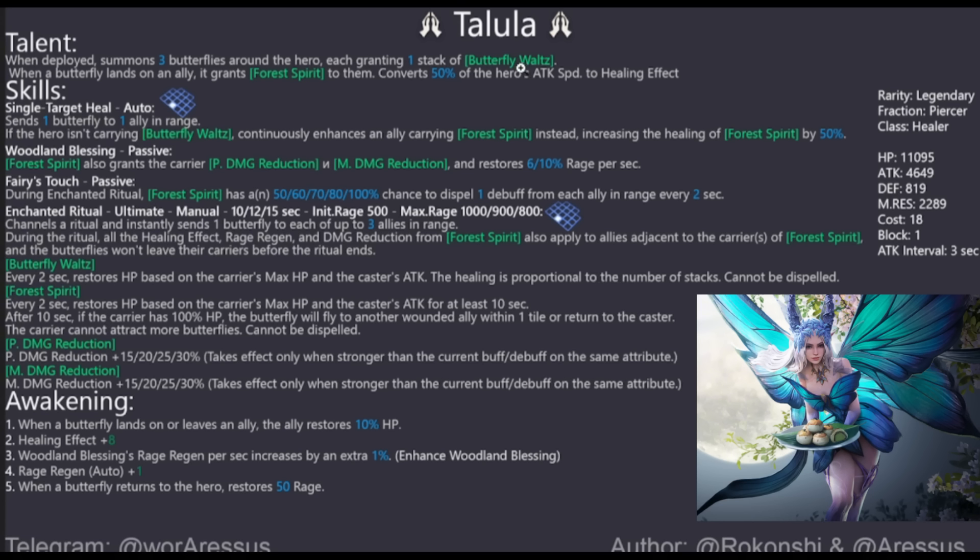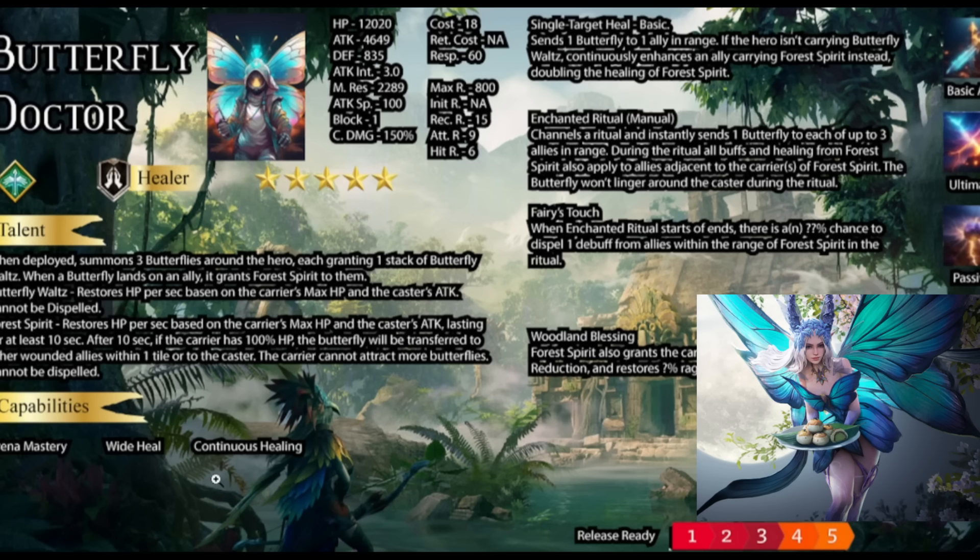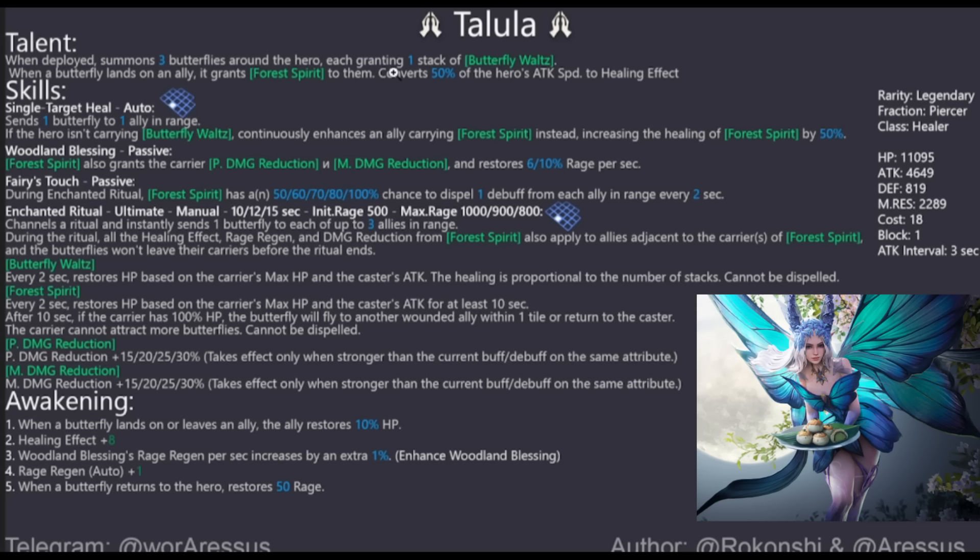She has continuous healing in her capabilities, as well as wide heal and arena mastery. When a butterfly lands on an ally it grants Forest Spirit to them, which converts 50% of the hero's attack speed to healing effect.